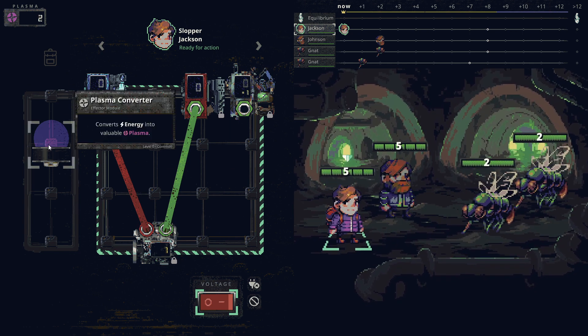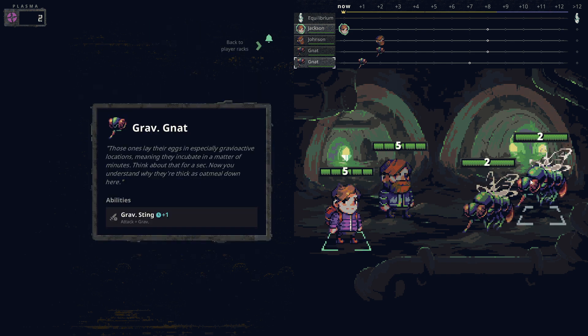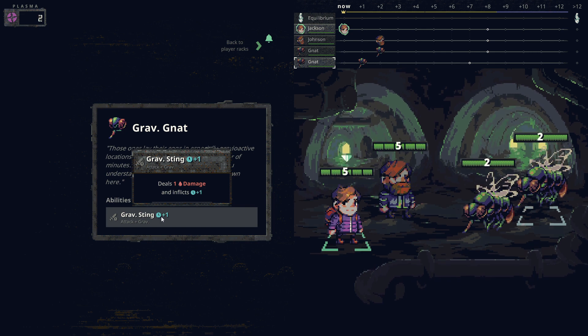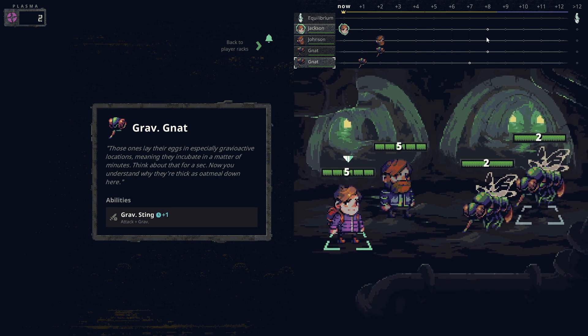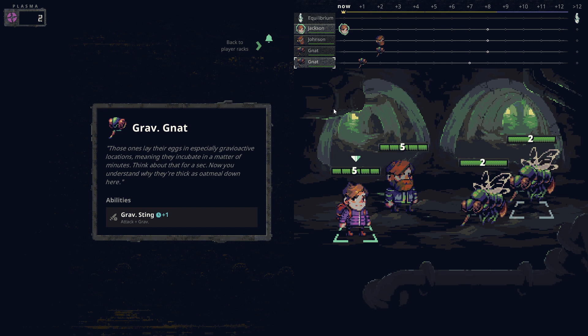Each character has their own module rack, and we have a global backpack we can put stuff in. Our enemies - right-clicking shows what they do. We have some grab gnats with a grab sting that deals one damage and inflicts a time delay on our turn. This game also has a turn order timeline up here - it reminds me of a rhythm game but turn-based. You can see the turn order, and hitting someone delays us on the timeline.